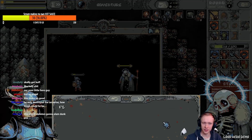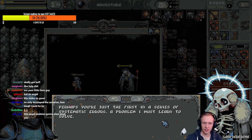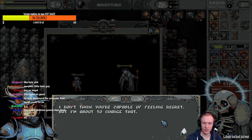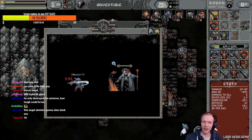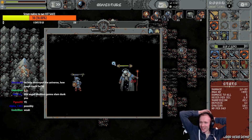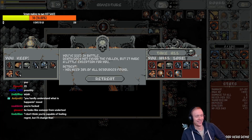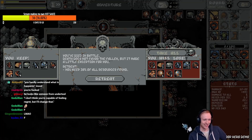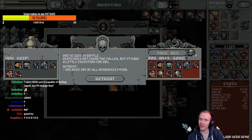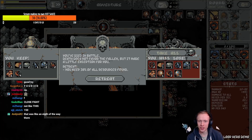Am I gonna die in like one hit? Go go — no, don't miss! 141 — oh no. I'm only dealing like 21 and he's dealing like a hundred to me. I died! Well... how the hell. Keep 30% of all resources found — oh okay, so there is a permanent upgrade system. I get to keep a bunch of this stuff.